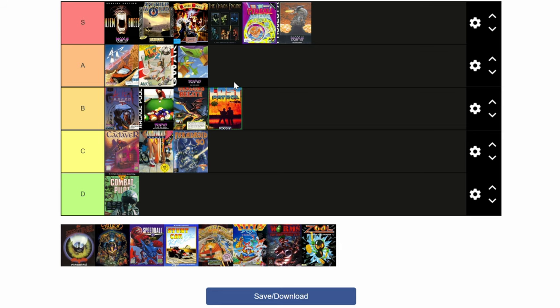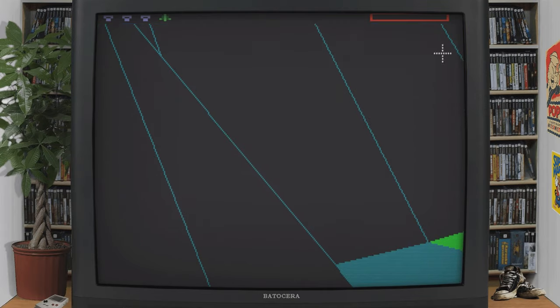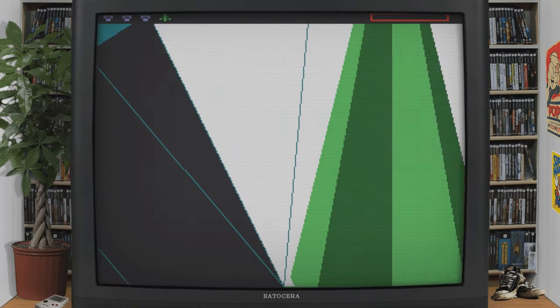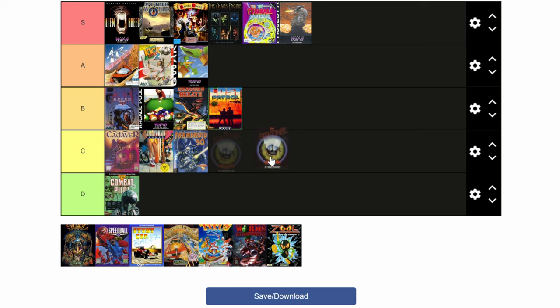Next up: Sentinel. Another game that sounds great on paper — this one's set in 3D, and you need to absorb energy from trees and rocks, then teleport to different places. Bit of a steep learning curve on this one, and it does look a bit dated. C.